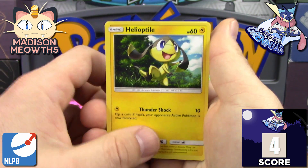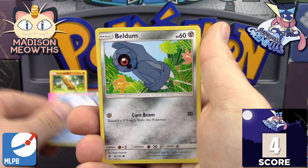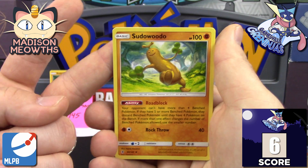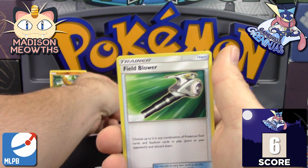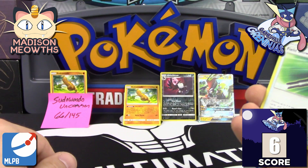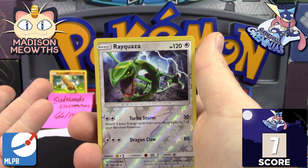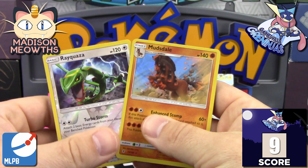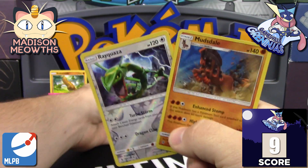Pack three gives us Helioptile — not a fan — Machop, Slowpoke, Alolan Vulpix, Beldum, Lampent. Then we got it — Sudowoodo! Two more points for the competitive pick. That gives us six. Then a Field Blower, a reverse holo rare Rayquaza — that's seven points — and a holo Mudsdale. Eight points for our very first week back in the MLPB. That is how we do it.